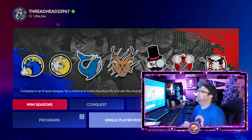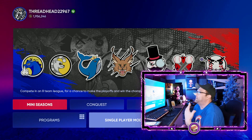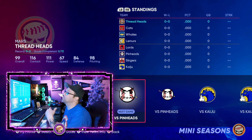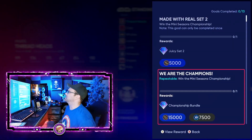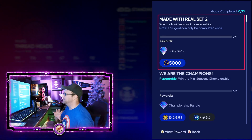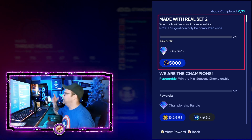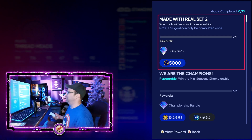Let's hop into this — I'll show you guys the fastest way to pack farm all of these packs, complete collections, and do all that stuff just from playing mini seasons. Here we are inside the new mini season. You can see I've got zero of 13 goals right up above me because it's brand new missions. The first few of these you're only going to be able to complete one time through the length of this mini season. This one right here you're going to get a juicy Set 2 pack just for winning the championship.